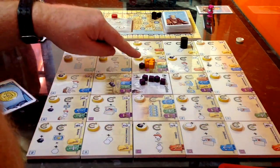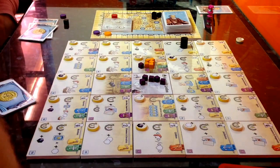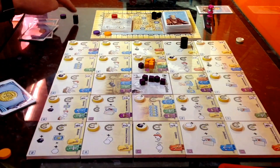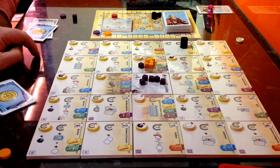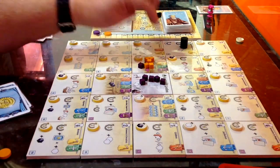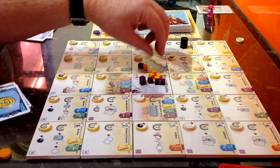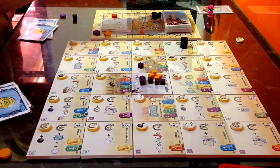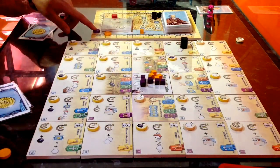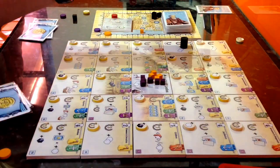All that's left there is the beadle and the tile doesn't get resolved. We move along — this tile needs four and there are five or six on it. It's still going to resolve. What happens now is I get first place, so the cubes go back into the center. Donna has second place and gets one victory point, which she can turn over and keep in her supply.